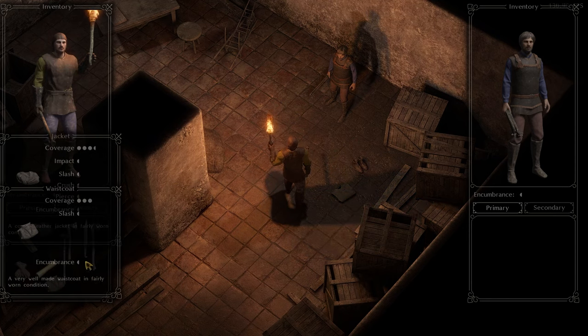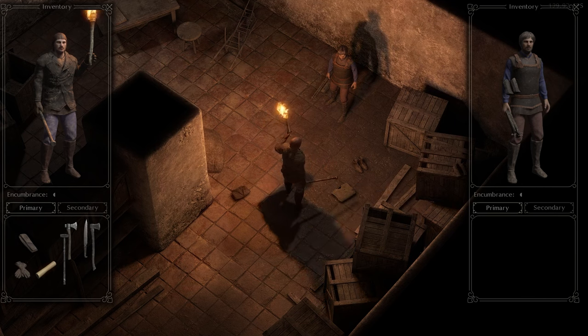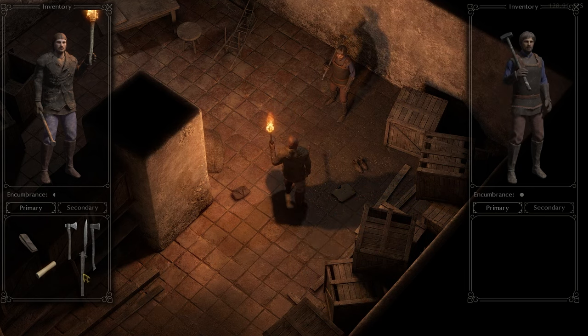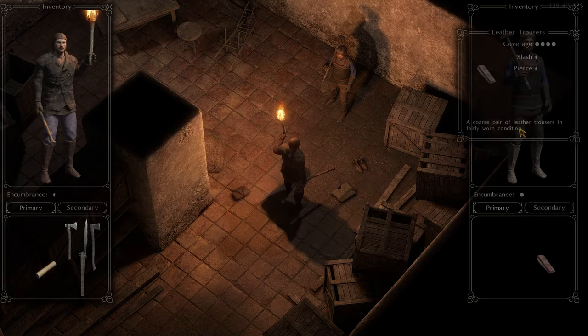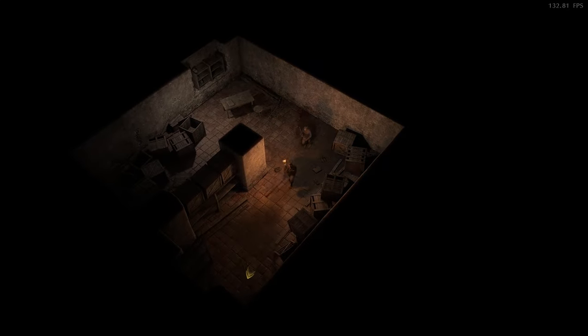Once we've got Darren suited up, I like to give him the best two-handed weapon available. Anything that he can't wear that I don't want is going to go on the floor. Take the sledgehammer — he's great with the sledgehammer. You're going to find that Darren, when used correctly, is a beast. He's a powerhouse, he's absolutely devastating.